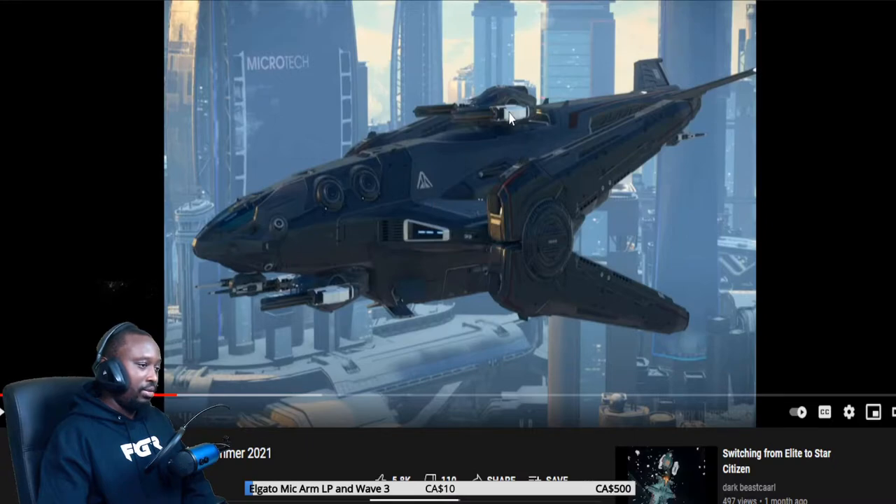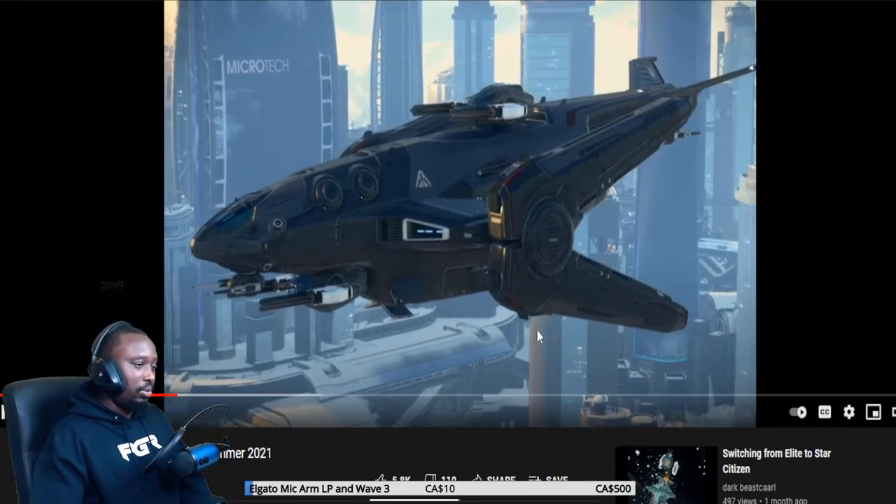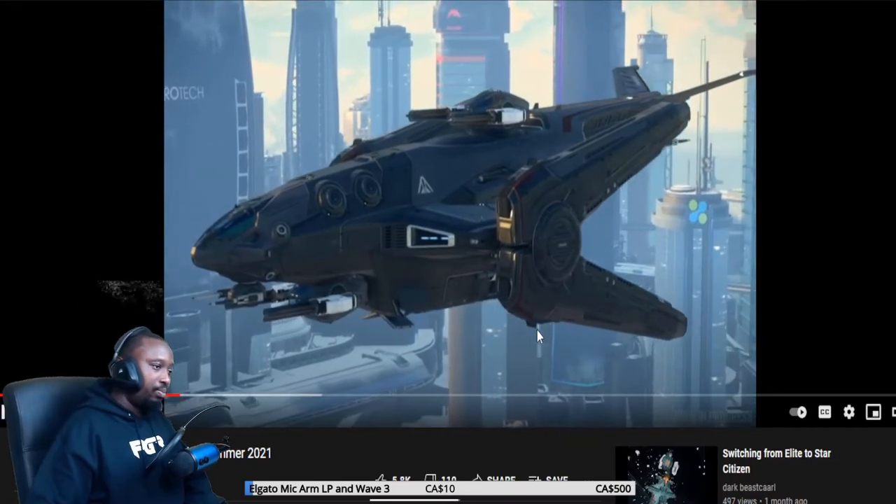Right now everything is forward facing. The pilot, I believe, will have access to the front smaller turrets, and then a gunner will take over the bottom one. I wonder if the pilot can actually slave it if nobody's in that seat — I think it'll make sense to do it that way, but we'll have to see.